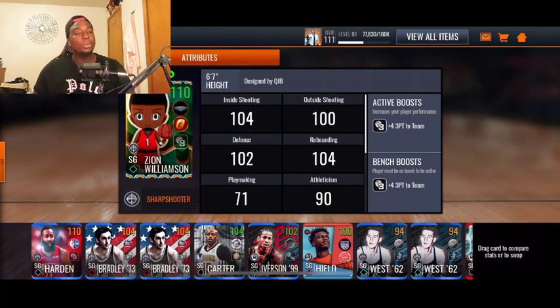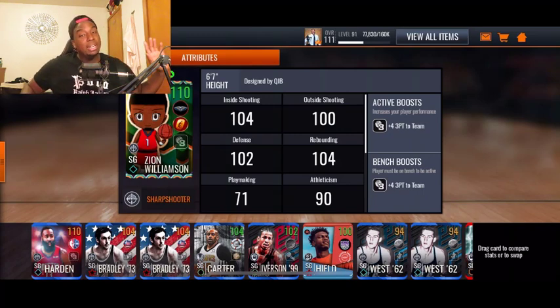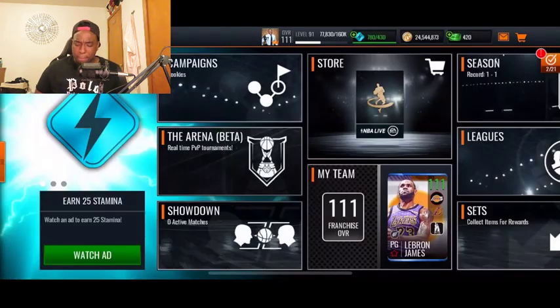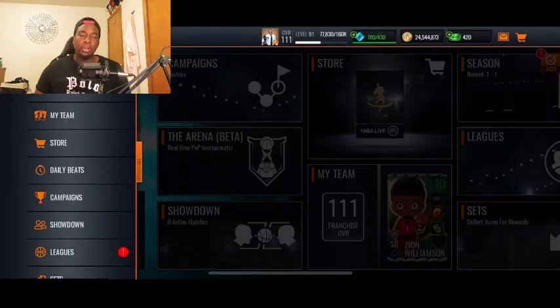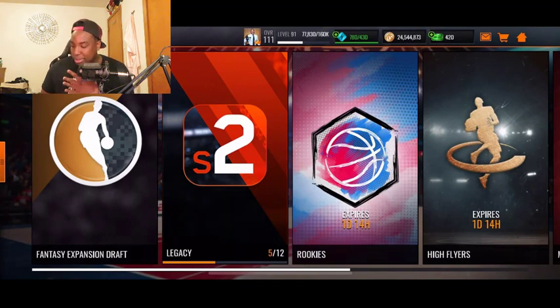All you have to do is be an Amino follower and comment your contact info on my most recent post on Amino — I'll choose a random follower as the winner. The reset will be coming in about a month — I cannot wait for Season 4. Until then we're going to be pumping out fire content. The next promo will be coming out pretty soon so hopefully it's a banger. The Rookies promo will be going on for another day and 14 hours, so on Sunday we should be getting something new.